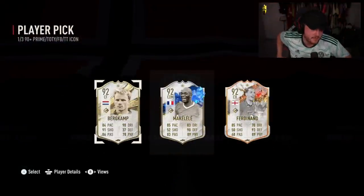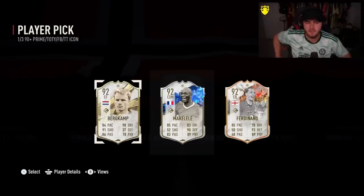Trophy Titans Ferdinand is not bad to be fair — that's a pretty usable card even still. I don't even think Makalele is bad to be honest. Makalele gets a lot of stick but I have played against this card and he is difficult to get around in the midfield. He is actually pretty good. But I think Ferdinand is definitely the pick there.